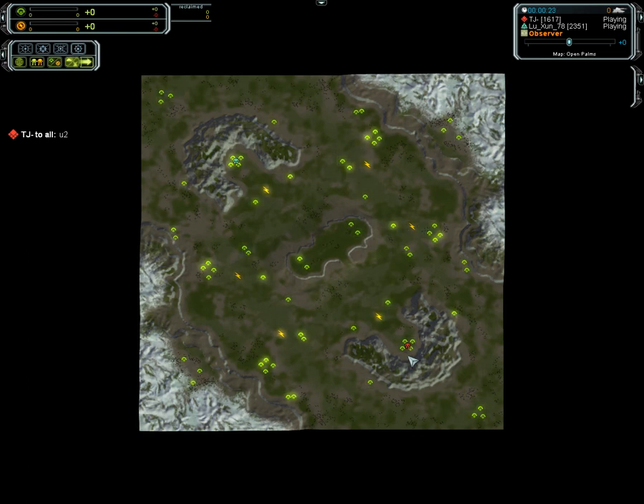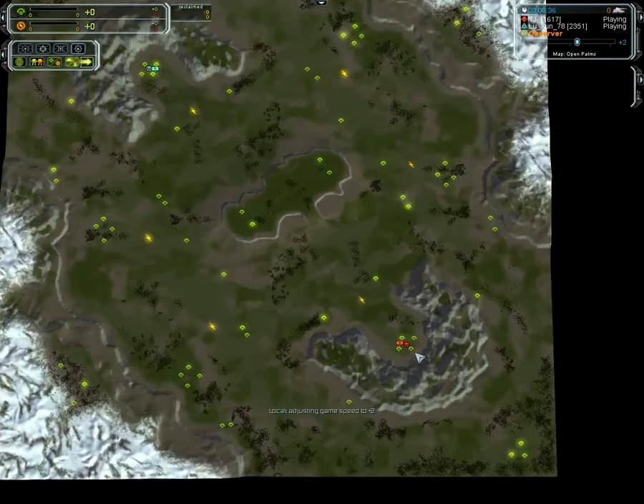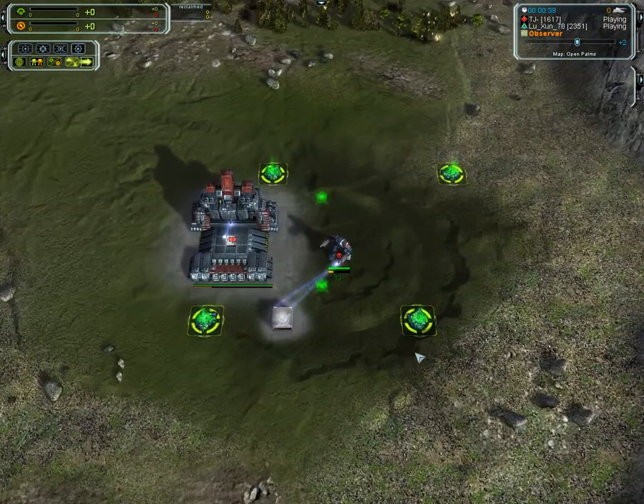We've got the Tourney, the best of Open Palms. Here we've got TJ versus Lushan. This is round one. I'll probably do quite a few of these later on in the day or maybe tomorrow for some people. I'll see if I can do a couple of these now. TJ, of course, the EF.